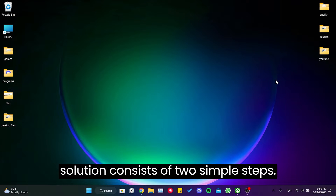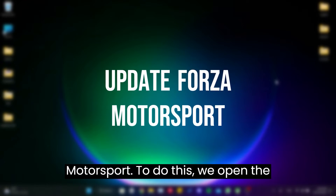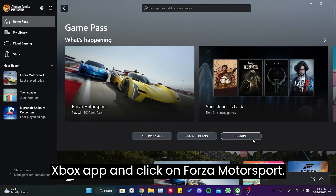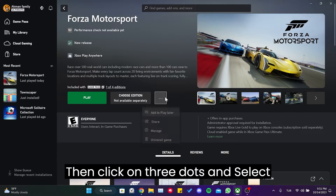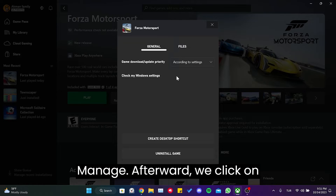Our first solution consists of two simple steps. The first step is to update Forza Motorsport. To do this, we open the Xbox app and click on Forza Motorsport. Then click on the three dots and select manage. Afterward, we click on files.